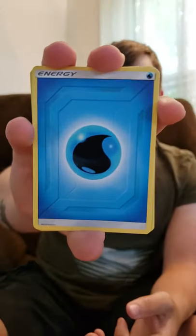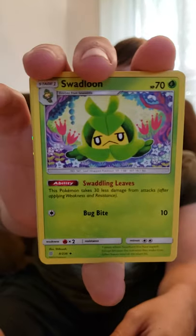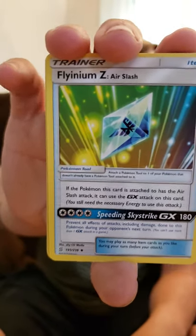Let's move on to our last Unified Minds pack for the day. Here's your Energy card — Water Energy this time. Sableye. It'd be nice to pull the Sableye and Tyranitar Tag Team. Tyranitar is one of my favorites. Swadloon, Flynium Z Air Slash — so this is a new thing they started adding to the set: Z-Moves. Another Garchomp Gible, Latios, another Dwebble. Looking at Moltres there — seems like we're pulling the same pack.